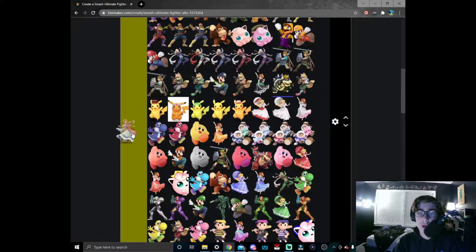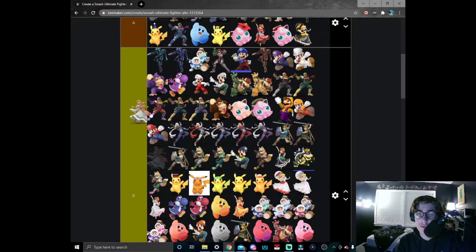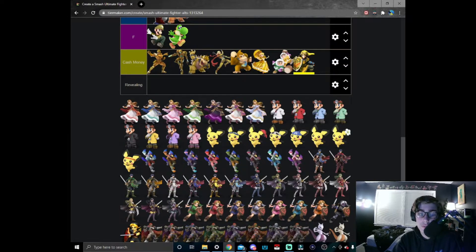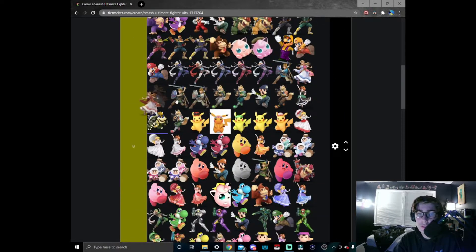Moving on to Sheik's most boring version — Zelda. She definitely got spiced up a lot in Ultimate but her design is about the same. I'd still put it higher in B tier. Zelda's Brawl, Smash 4, and Melee design has got to be C tier — I really do not like it. Bam, right behind Link.